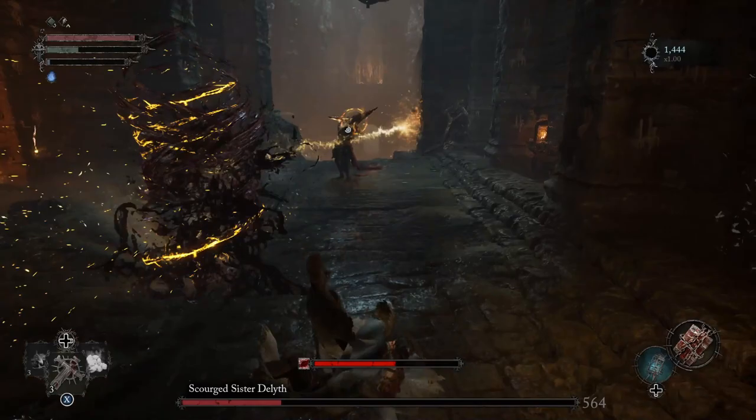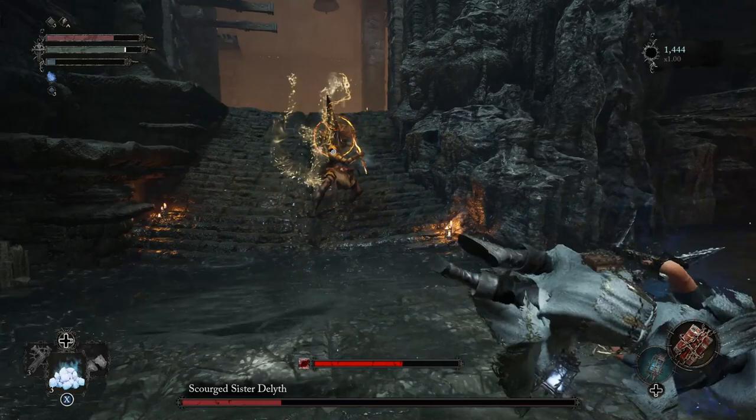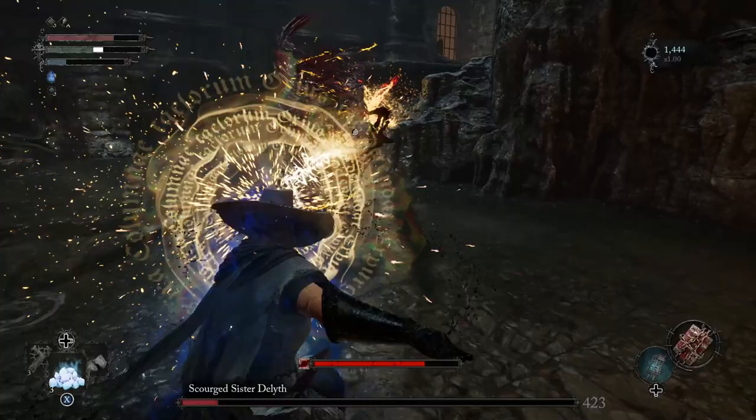Keeping your distance and spamming your throwables, or your bow and arrow, or your magic. This boss can be done really easy, since it only has a ranged attack like that, which it uses pretty slowly. It's easily avoidable, so keep your distance with this boss. Most of its attacks are pretty close range, and it walks slow.